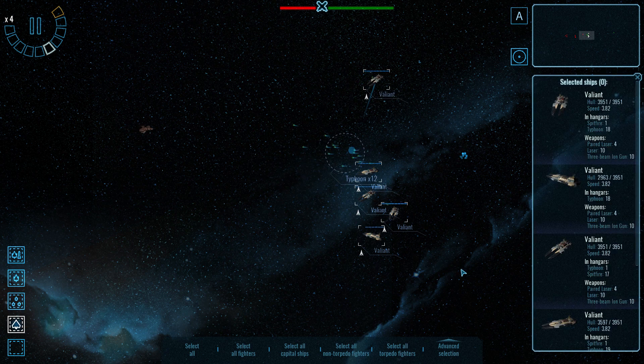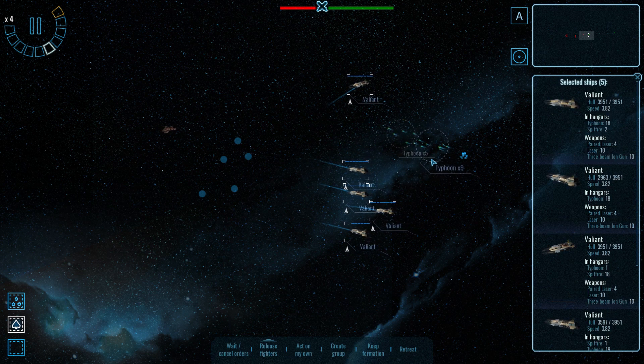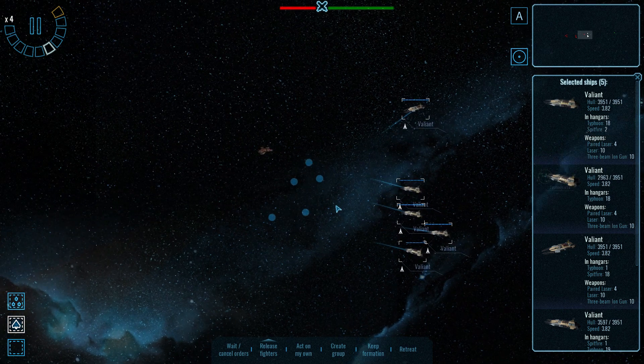The approach here should be to advance our capital ships. These Typhoons were obviously housed in the Valiant we lost, which is very disappointing.